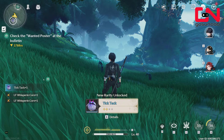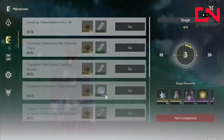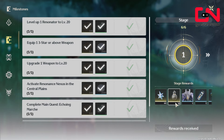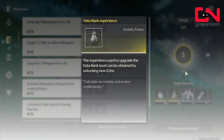Another way to gain data bank experience is to go to the main menu and open your guidebook. There's a milestone section where you can do various tasks for different stages, and each stage once done gives you 30 data bank experience, which helps level up your collection level as well.